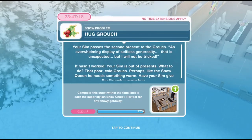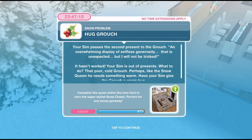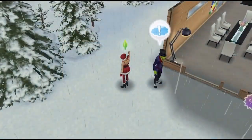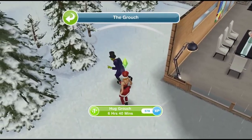Hug the Grouch. Your Sim passes the second present to the Grouch — an overwhelming display of selfless generosity. 'That is unexpected but I will not be tricked.' It hasn't worked. Your Sim is out of presents. That poor cold Grouch. Perhaps, like the Snow Queen, he needs something warm. Have your Sim give the Grouch a warm hug — click on Grouch again and hug him for 6 hours and 40 minutes.